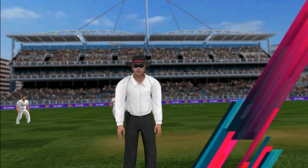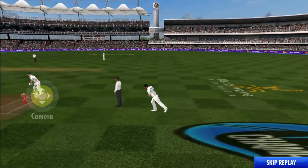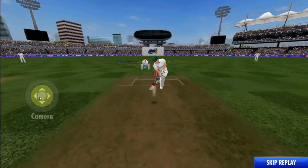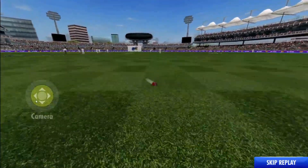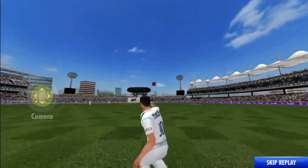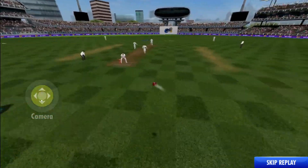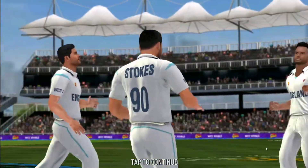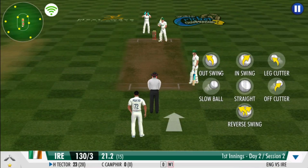He chucks it right back into the stumps — great aim. That's a big shout from the bowler. The umpire seems to be taking his time for this decision. That's the end of Trulius, with wickets tumbling all over the place. In this situation he just needs to stay on and face the attack out.